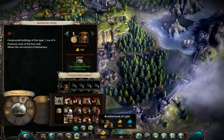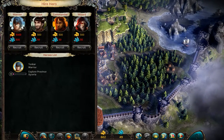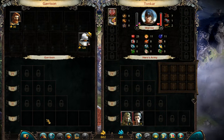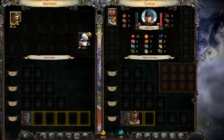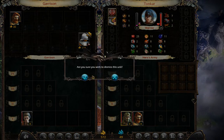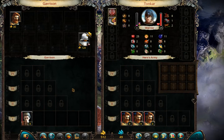We can now have barbarians - that's a construct. So the first thing I want to do is Harrison, I want to chuck this guy. Fire that guy - we don't need militiamen.